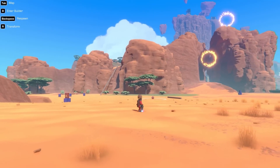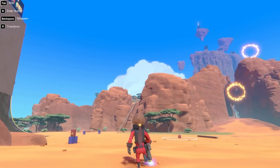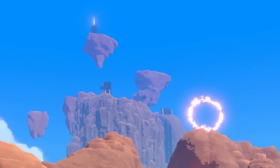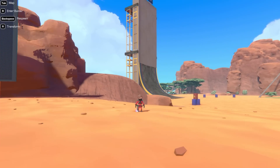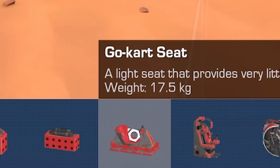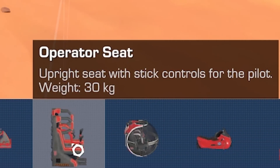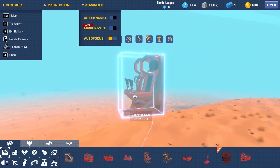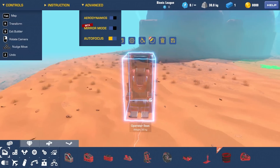I've never made a jetpack in this game so this could be interesting. I figured this level might be quite a good place to start — there's stuff in the sky up there, hoops we can try and fly through. So first off, let's get building. For a jetpack, the cockpit is where we want to start, but we don't want a normal cockpit. We want one of these: an operator seat. Our little dude will be strapped in there with some joysticks, and then we should be good to go.